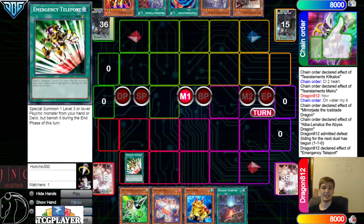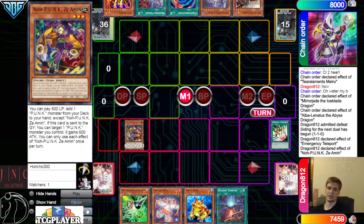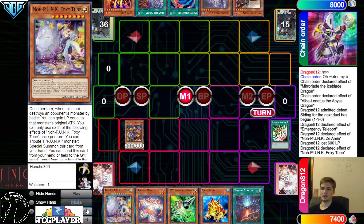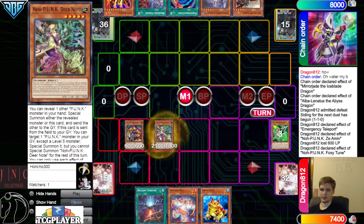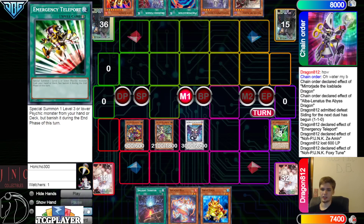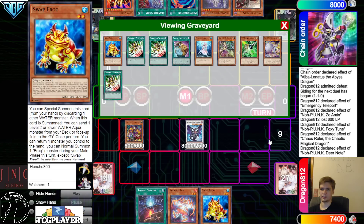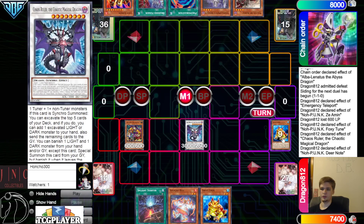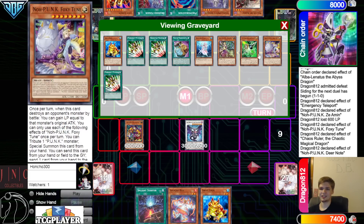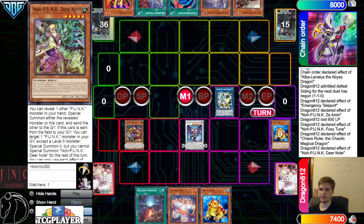They're going to activate E-Telly. E-Telly summons out from deck — bring out Z-Ammin. Z-Ammin Effect, pay 600, go search for Foxy Tune. Foxy Tune Effect — discard itself, get rid of Gamma, bring out Deer Note. Just like one E-Telly by itself is 3 negates if you want it to be. They're going to go ahead and go for Papega Ruler — Papega Ruler 1, Deer Note 2 — bring out Z-Ammin off Deer Note, mill 5. We don't hit any Splight, any Dark Monster, DD Crow, or the main Splites.